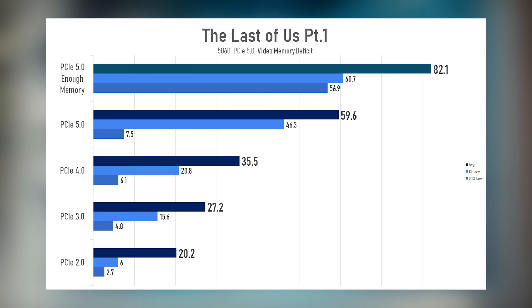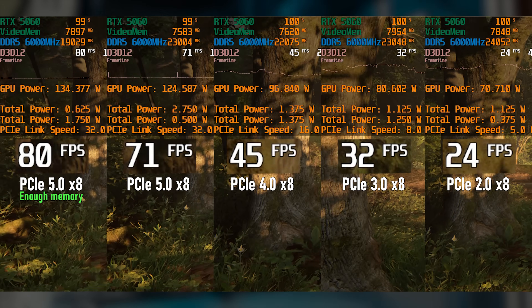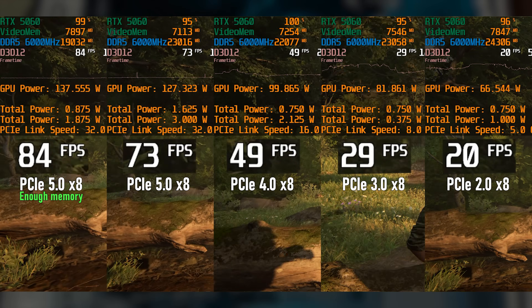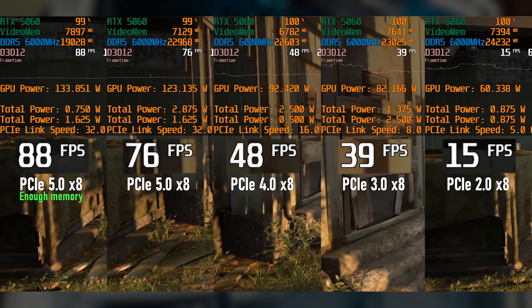It's good that I tested a few games, because the situation in The Last of Us is the opposite. Here the biggest difference — up to 70% — appears between PCI Express 4 and 5. Same card, same settings: it's just that PCI Express 5 helps smooth out the problem better because it can transfer overflow data from RAM much faster.